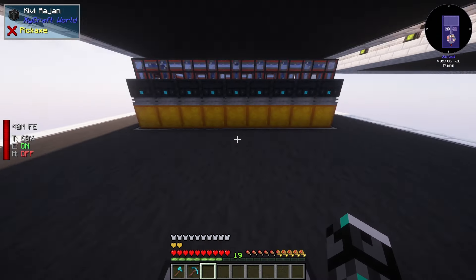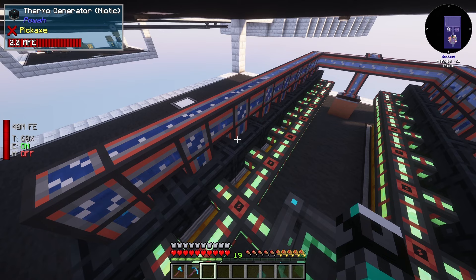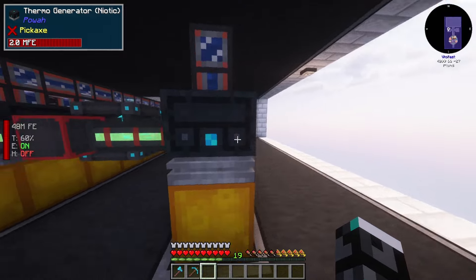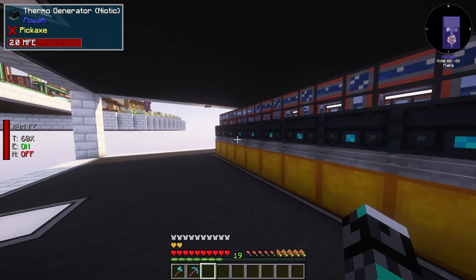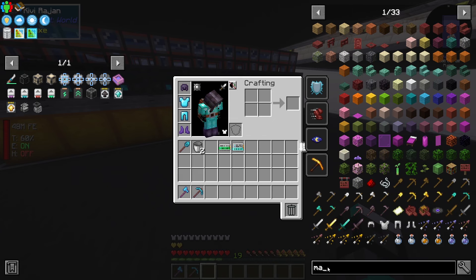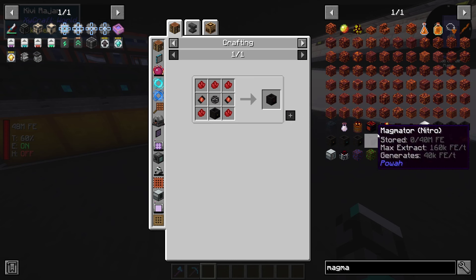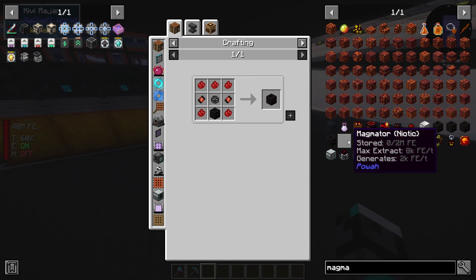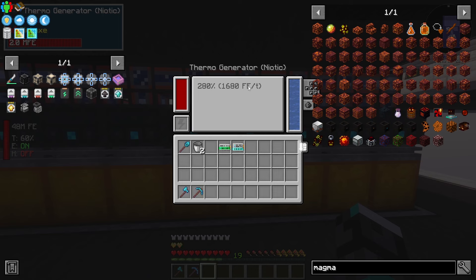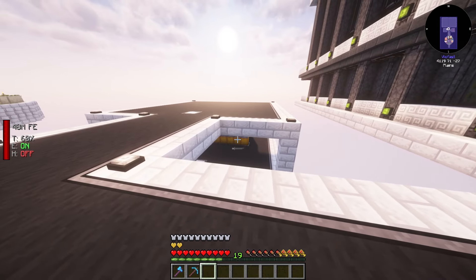I have no power here, but I have power here. After some consideration, I realized these thermal generators might actually be super crazy, and you guys even confirmed in the comments that they're pretty good. I upgraded them to Niotic and made 18 of them. I want to upgrade further - the Magmater Nitro version produces 40,000, which is insane. The Niotic is 2,000, still higher than this one producing only 1,680, so 2,000 is definitely more. For now, those are easier to make, and they're producing a lot of power.